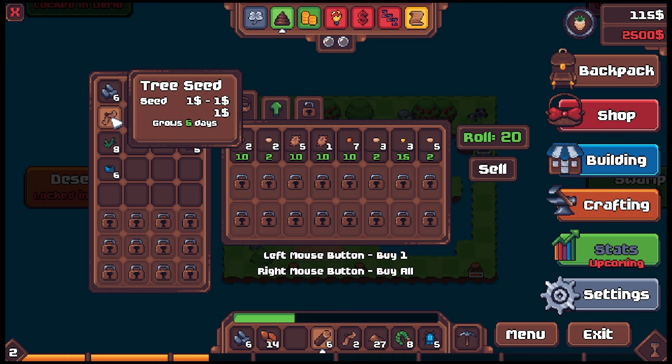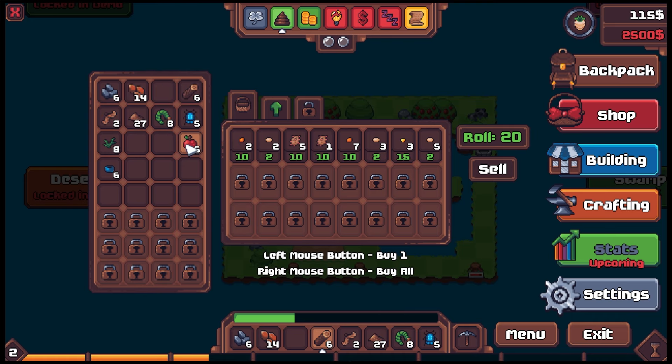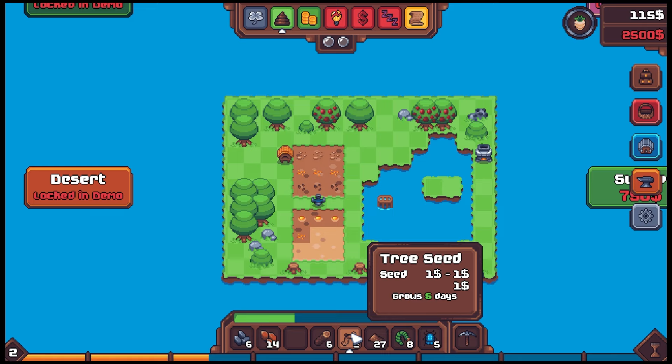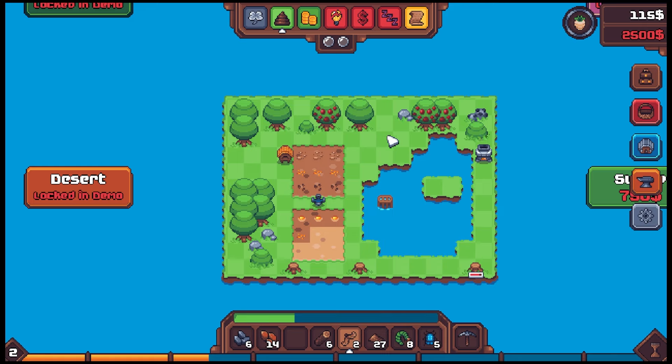We got a tree seed — I didn't even see that before. Let's plant some trees because wood is gonna be tough to come by. We'll try to plant our tree seed here. Let's get the pickaxe and do a row of trees. There's no real reason but it just makes sense to me.